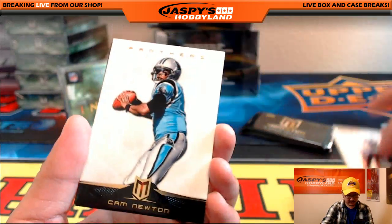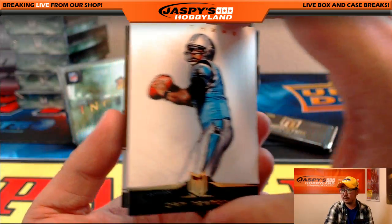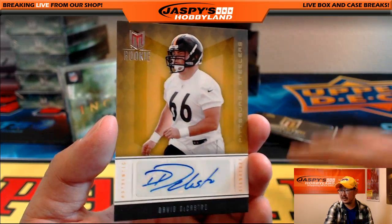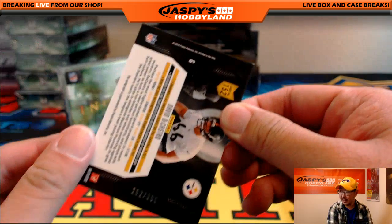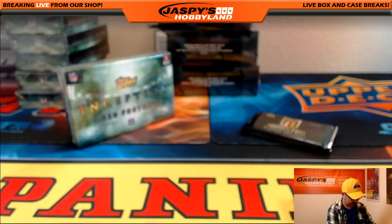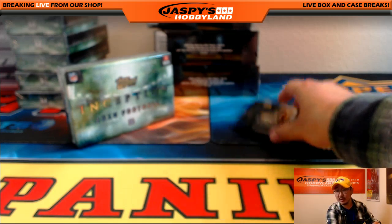There's Von Miller, there's Cam Newton, and David DeCastro. Pittsburgh Steelers, AFC North — that's out of $3.99.